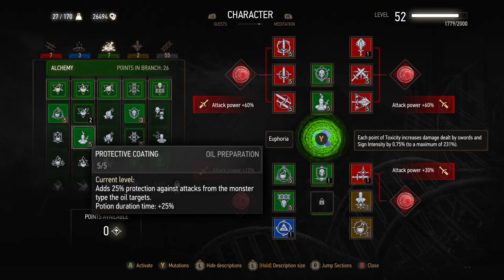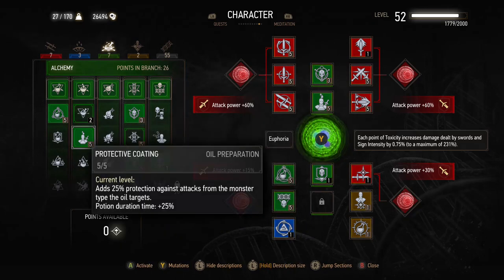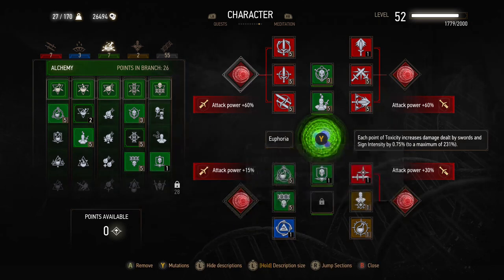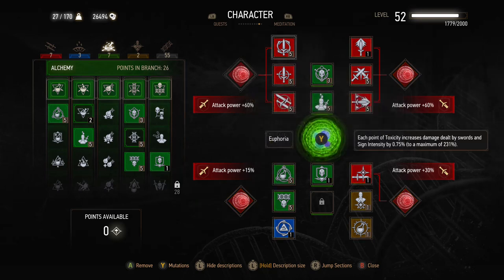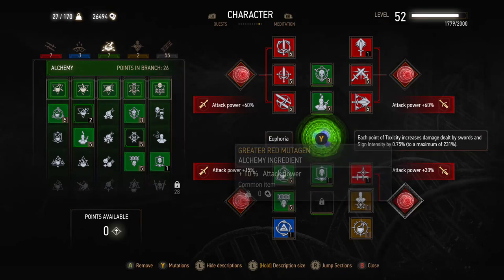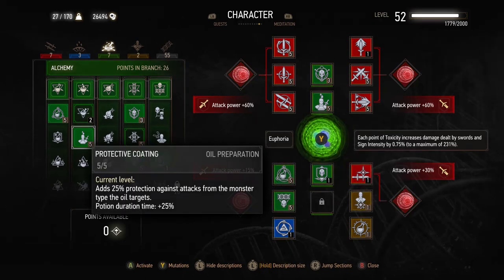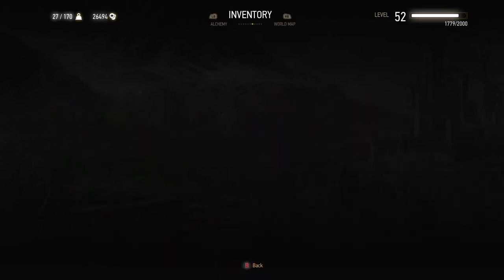The other core abilities are Protective Coating and Synergy — these three: Acquired Tolerance, Protective Coating and Synergy are probably the best abilities in the game in my opinion. Synergy is boosting these red mutagens from their regular plus 40 percent — with three red skills adjacent — up to plus 60 percent, and the two that are on their own go from 10 percent to 15 percent. Protective Coating is amazing and adds 25 percent onto our protections with the armor.